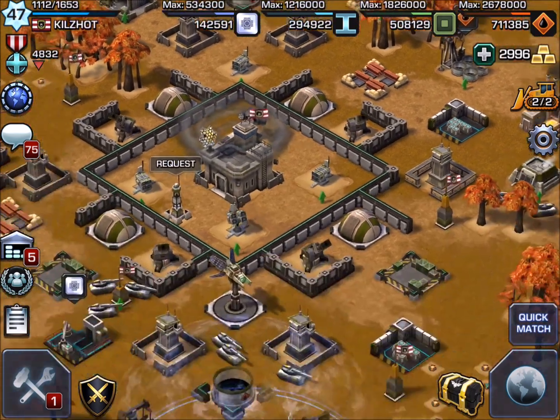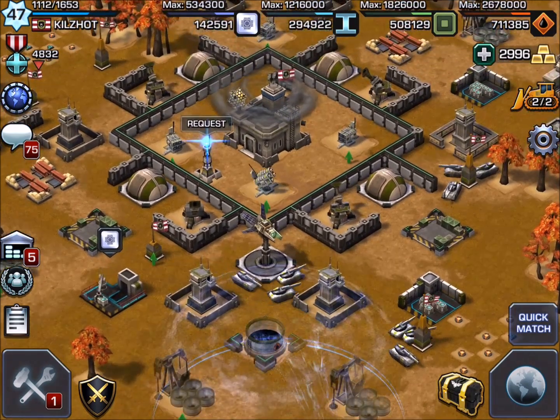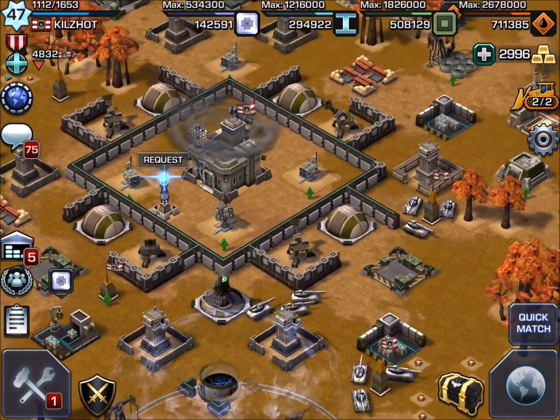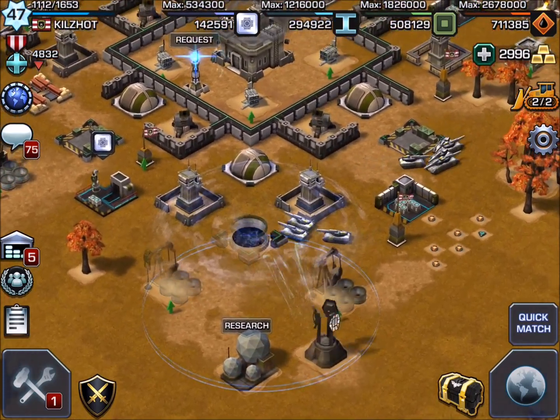At a minimum, when you do a base check, at least send me the information and say, 'I'm headquarter level 15 and this is what I have.' A few more facts if you can't move your stealth generator — but if you can move it, that will help out more than anything.